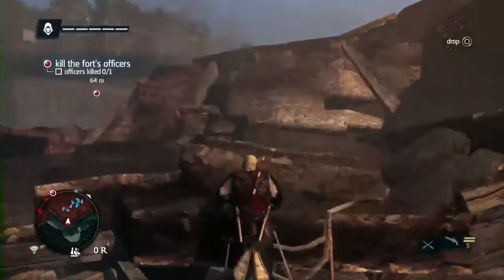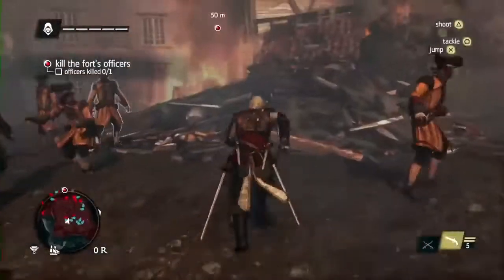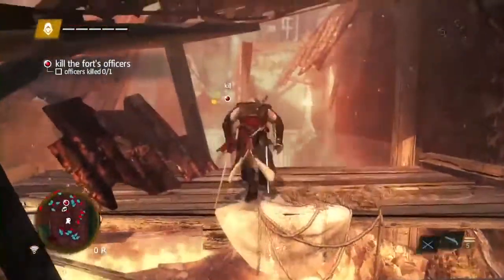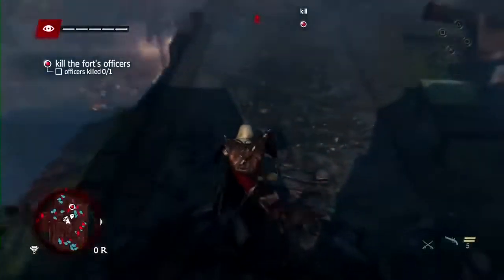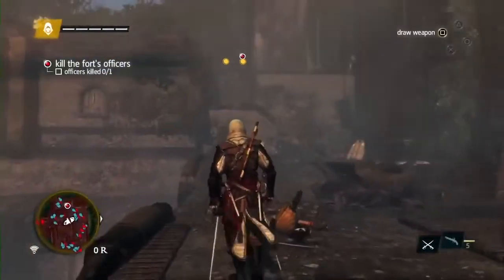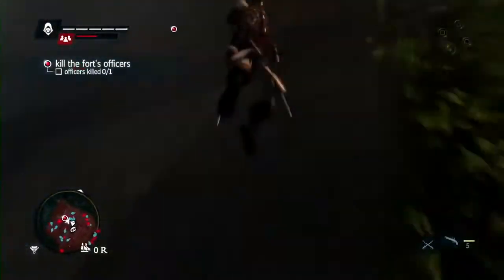Guards will attack you on sight. Here, the battle's already started. Taking advantage of the chaos, we'll rush in and find the commander. Edward is a very agile pirate and an assassin. Using his free running, we can easily scale the fort and find the commander. And there he is. Using the new free aiming, we can headshot his guard — this is something new in Assassin's Creed games. Now that we're close, we'll use our running assassinate to take him out and take the fort.